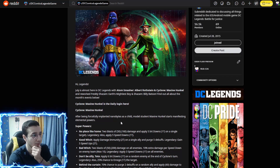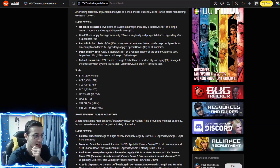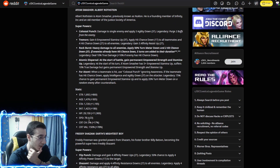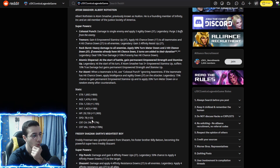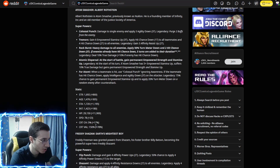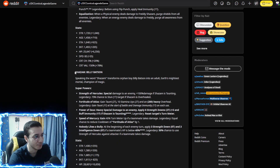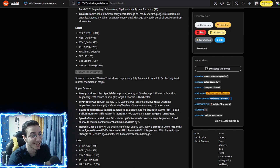Atom Smasher's speed is 101 — that's very slow. He has a ton of health though. By the way, I'm going to make a video about Shazam because I have him at legendary five and he is very, very good, so stay tuned — I'm going to upload that today.